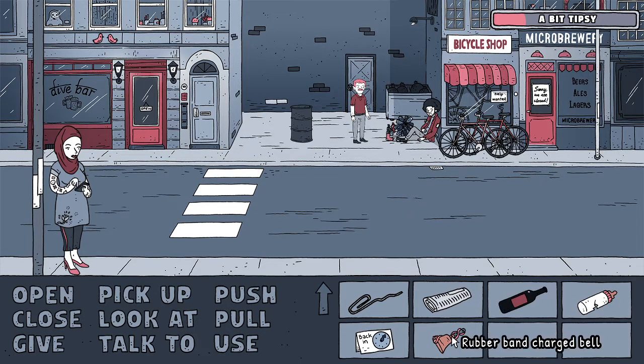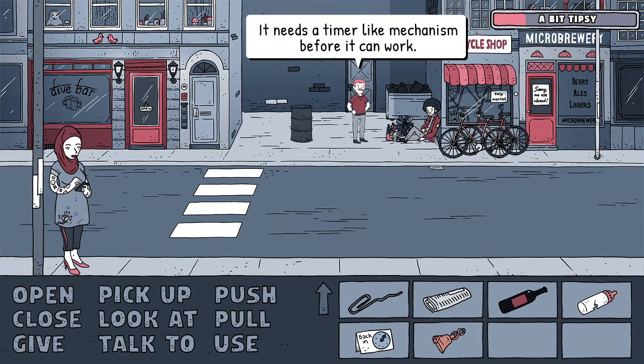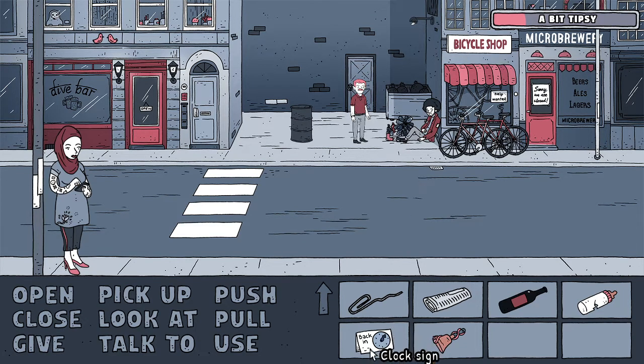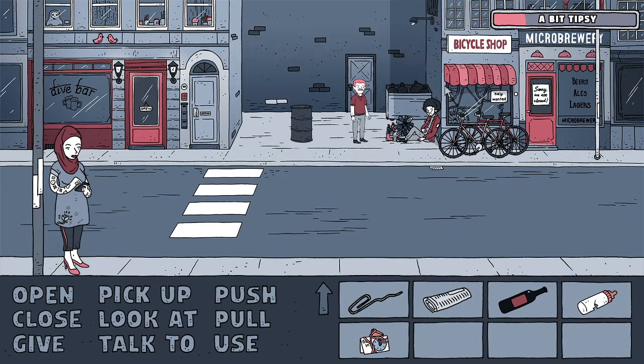The rubber band - I'll spin the rubber band around the bell. I don't know why, but okay - we've got it now. It needs a timer-like mechanism before it can work. Can we use the clock sign with it? Yes! I somehow combine rubber band charged bell with the clock sign and now I have an alarm clock. True MacGyver achievement unlocked! We are on a serious roll today - use the alarm clock with Eric!